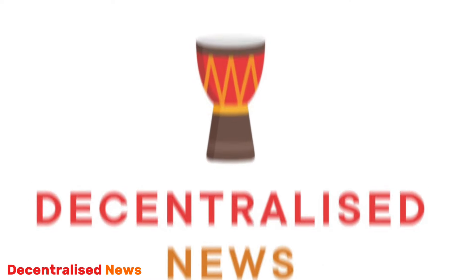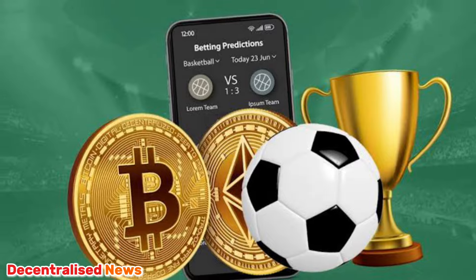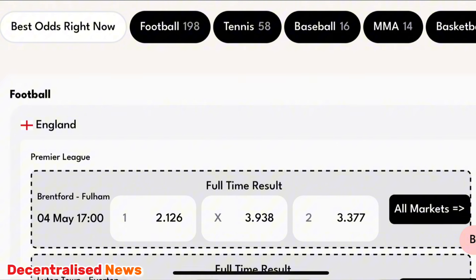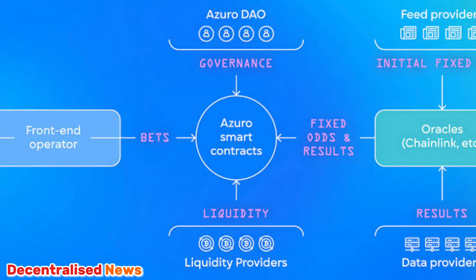What's up guys, welcome back to the channel. In today's video I'll be doing another crypto betting platform review, this time talking about GambleFukkers and showing you how you can actually farm the Azuro token airdrop by using this platform, which is a front-end for the Azuro Protocol. It gives you an opportunity to place your bets via their platform and get access to real deep liquidity by leveraging Azuro smart contracts.